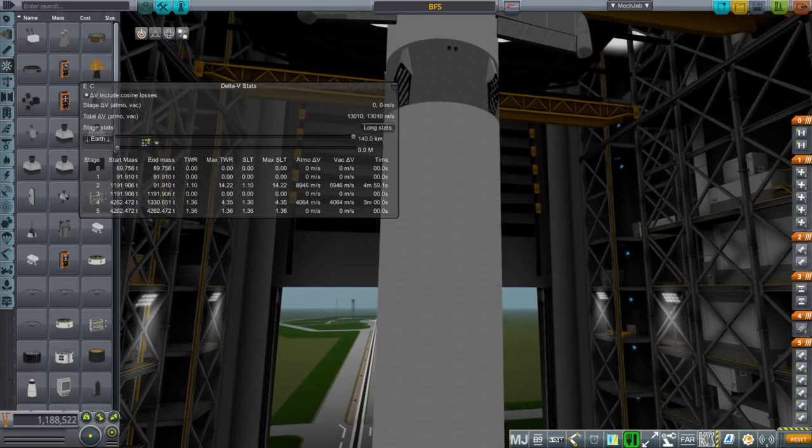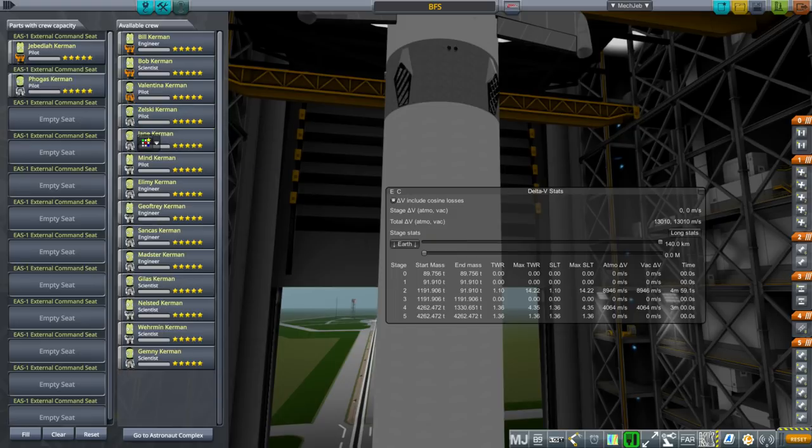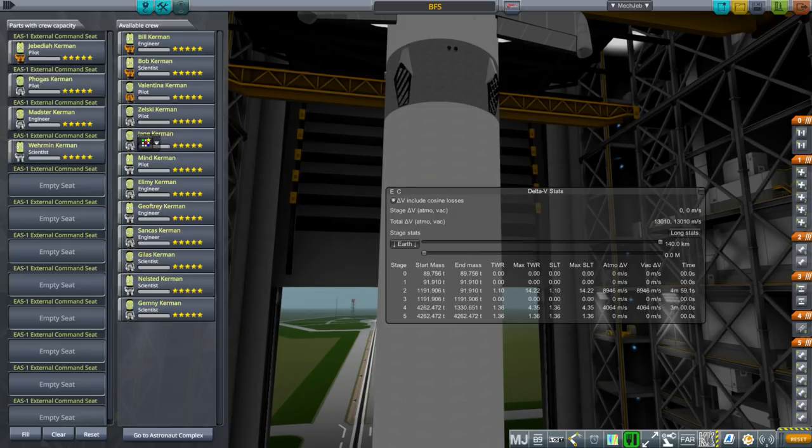Let's take it outside and see how it works. We'll have Jeb and Fogas, and maybe Madster — Madster is a good name — and Wormin Kermin. We'll just go with those four.